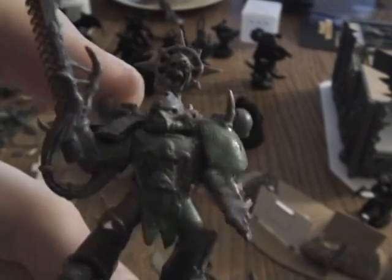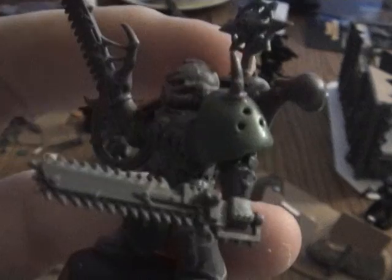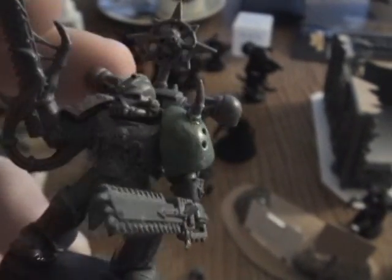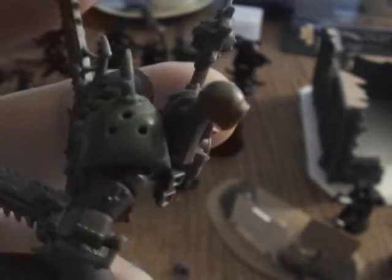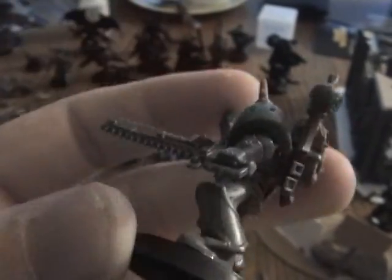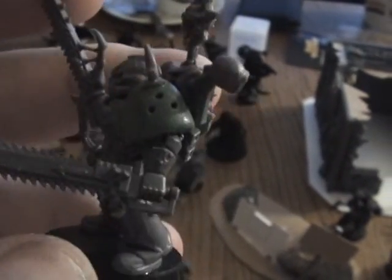It's turning up fairly well. I'm sure you're looking at the big shoulder pad — I just decided to go over the entire shoulder pad with a big ball of green stuff sculpted around it, with a sculpted Nurgle symbol. Well, a mutated Nurgle symbol. And a spike coming out of it.